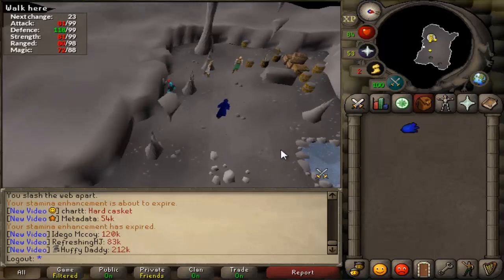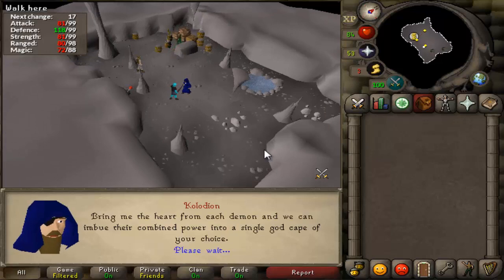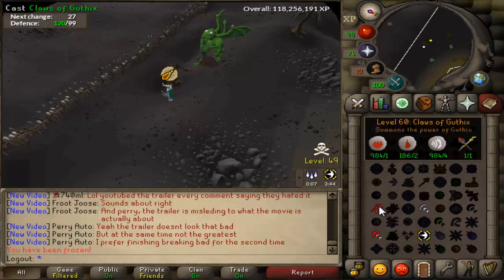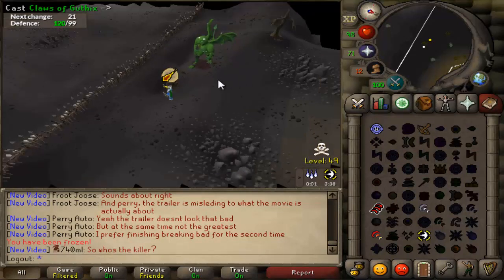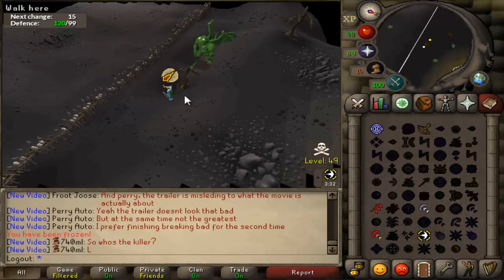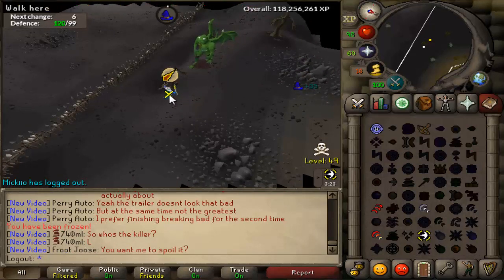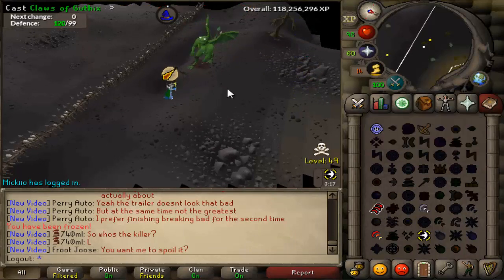Now I can start Mage Arena 2. You guys can't even begin to fathom how pissed off this Mage Arena 2 made me. So I start — I watched a guide but this is my first time — and I find the first demon. I don't really know how to lure it, trying to lure it behind a tree, but apparently it's out of attack range. I finally get it onto the right tree, attack it, it's almost dead — about three-quarters down — and it despawns.